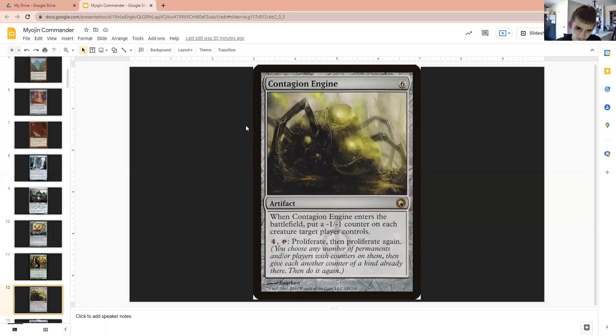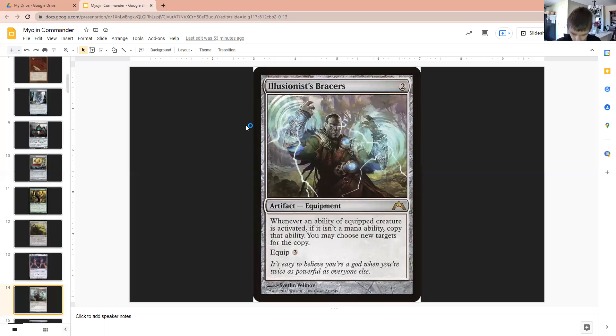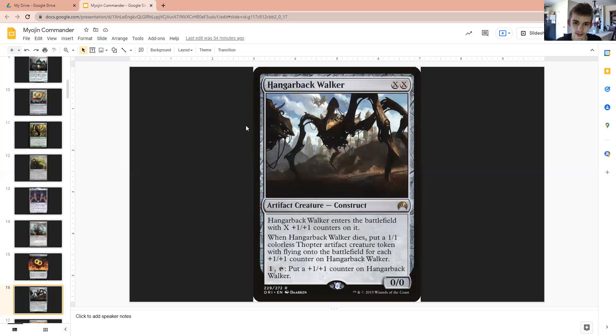Contagion Engine does the same thing and could wipe your opponent's board out. Luthio Form Engine to copy our triggers and potentially some other stuff. Illusionist Bracers to do the same thing. Rings of Brighthearth, you know the deal. Hangarback Walker — due to this creating a number of 1-1 flyers equal to the number of counters on it when it dies, we're really able to utilize it in our deck because we can remove the Indestructible counter from our Commander and put all eight of those counters on Hangarback Walker, and suddenly that's eight more 1-1s in the air.